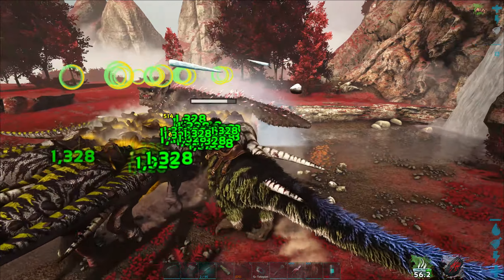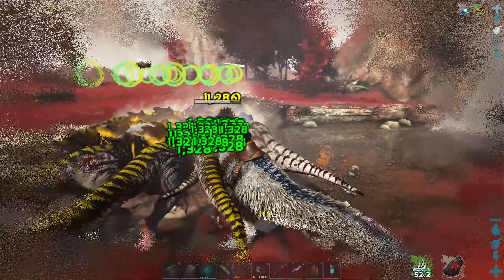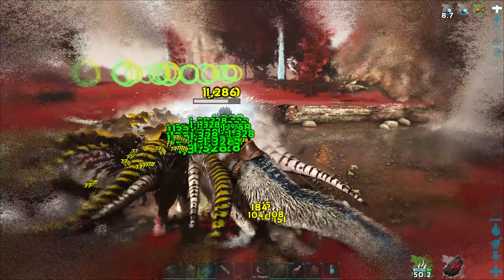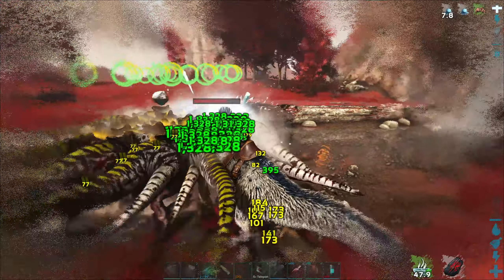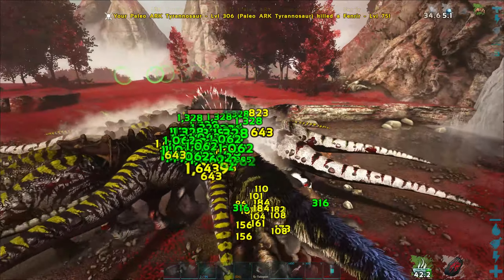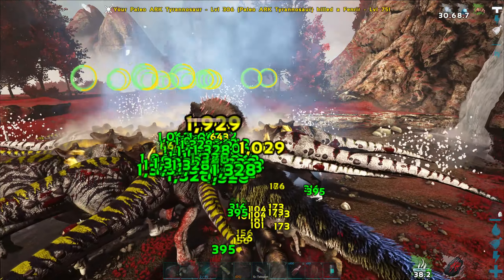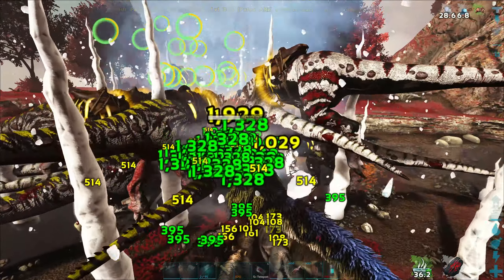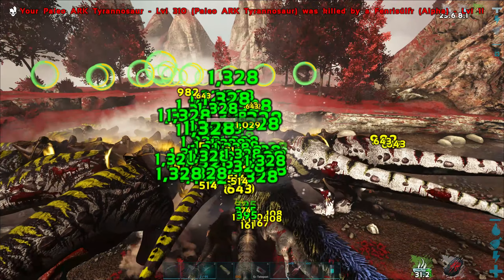We're going to keep these boosts up as high as we can. We're taking a lot of damage on the UD — we have all of the minions on us, which is fine. We lost our first Rex. Let's turn that off so we can see. Keep boosts up. I might as well go ahead and do a little bit of biting too.